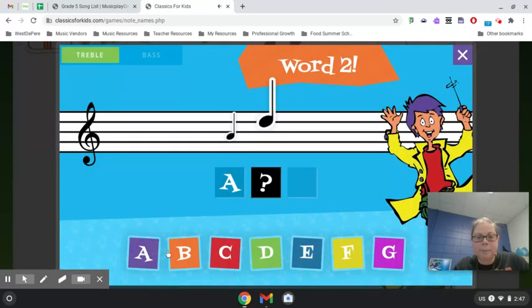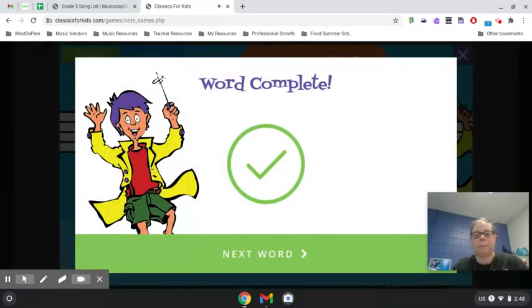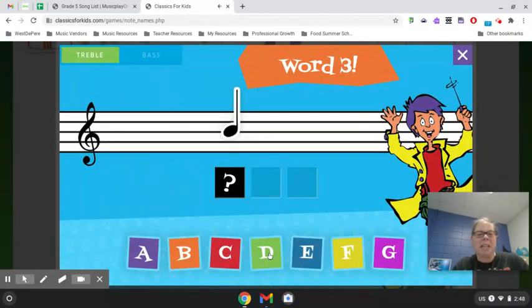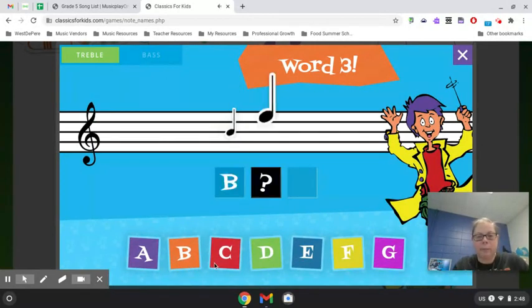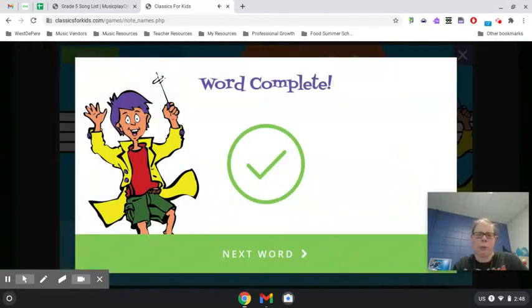A. Every Good Boy Does. Every Good Boy Does again. And — all right, let's see how far I can get. I bet I can get to the end. Every Good Boy — F, A, C, E — E, G — Every Good. Beg. I beg you to have fun playing the game.